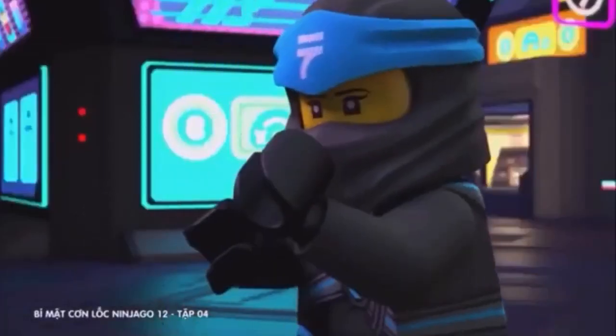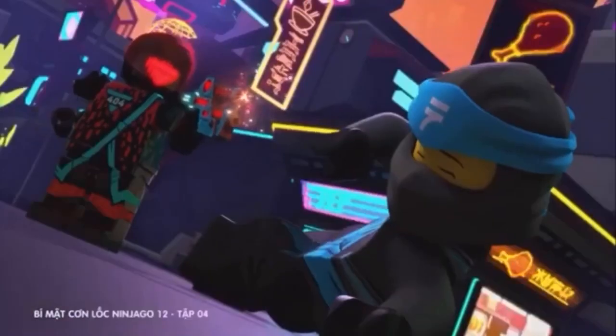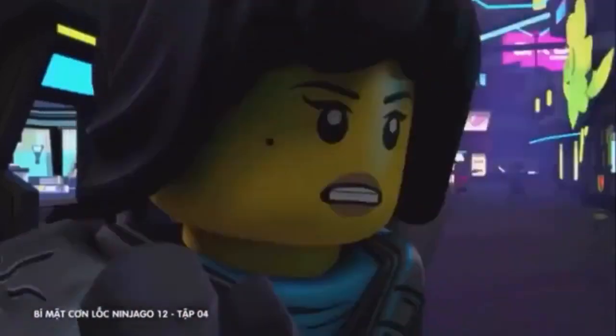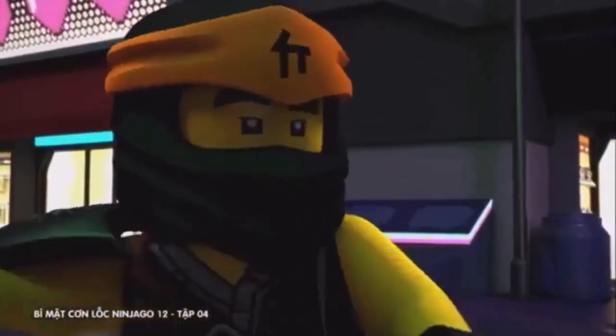Cole being excited about video games is something I was happy about — it emphasized more on the close friendship between J and Cole. As I've said in other videos, Unagami's forces are threatening, and I feel scared whenever I see them. Last season, the Pyro Vipers and Blizzard Samurai did not feel as scary, but this villainous faction is being executed really well. Thank you, Ninjago team!